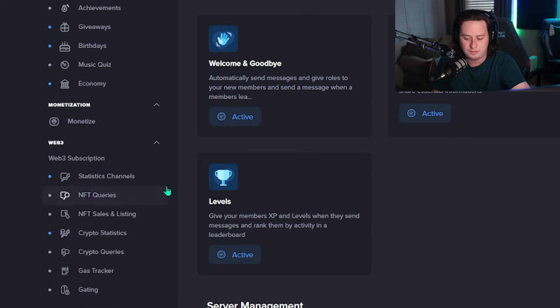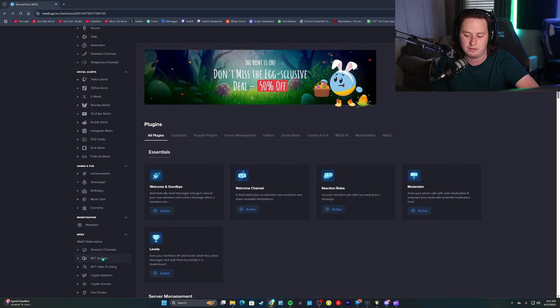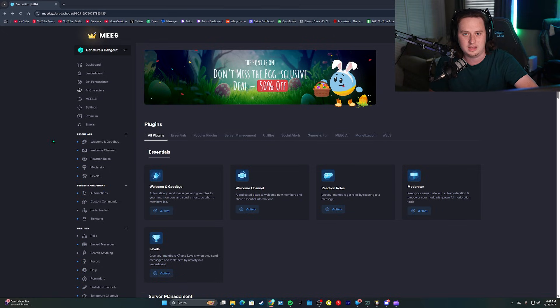Back in 2021, when the big NFT craze was happening, MEE6 got involved in the web3 space, specifically with NFTs. They do still have a web3 side to their bot as a separate subscription, but they no longer advertise it anywhere prominent on the platform — you have to scroll all the way down to find it — and as far as I know, they have no active involvement in the NFT space any longer. Thirdly, they made the decision to lock every single feature behind a paywall, meaning if you want to test out the bot for free, you can no longer do that.